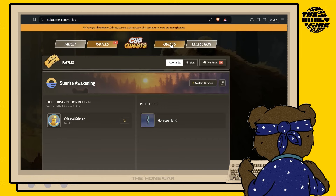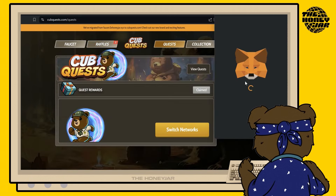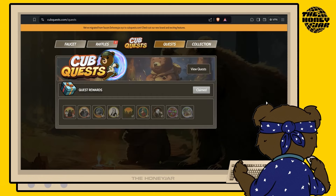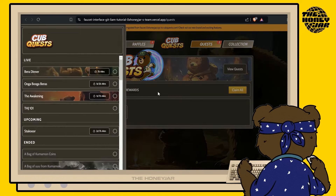First of all, make sure that you're on the Bearachain testnet. You might need to approve a prompt to switch networks — if you have to, go ahead and do that, then hit OK. When you hit View Quests, you'll notice the Stake Ours Cub Quest. This is the one we're doing today.